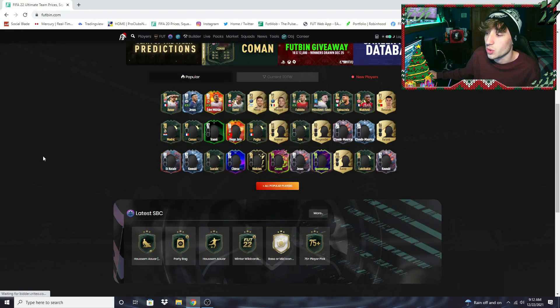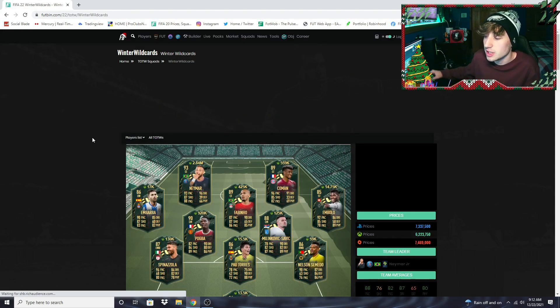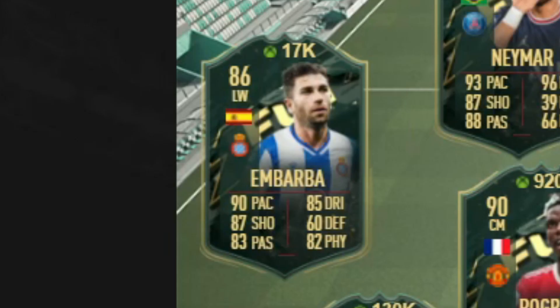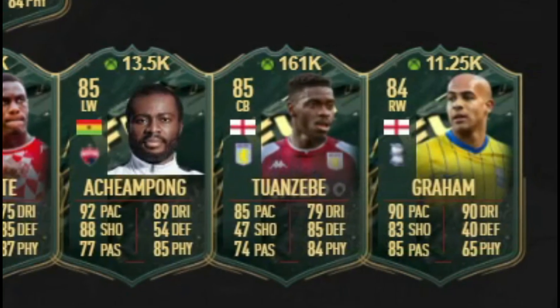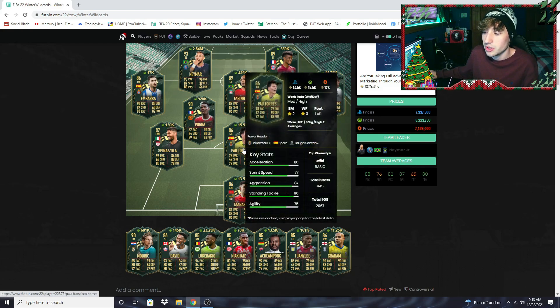This video is probably gonna be dropped before the team of the week comes out. With the party bag coming out yesterday, it gets me thinking about some of these other promo cards, because I think some of them are just a little bit too low. I kind of feel like EA is gonna require them in an SBC soon — whether it's a player SBC, a party bag, or something else. Specifically imbolo, barba, pal torres, and turbo bob — I think these cards are just a little bit too low.